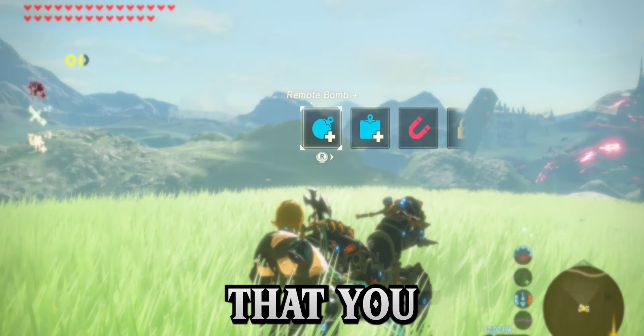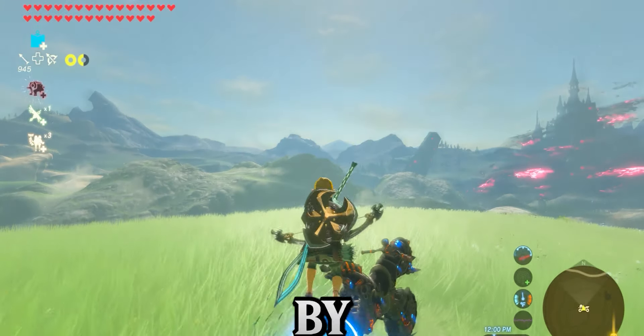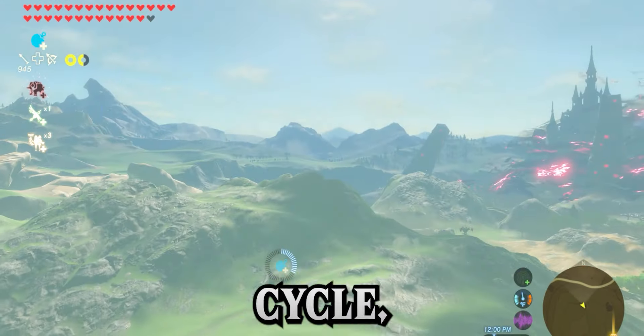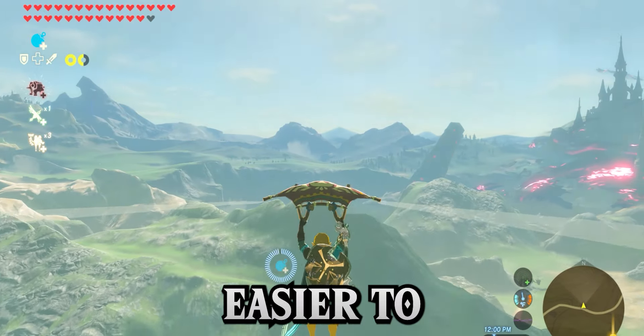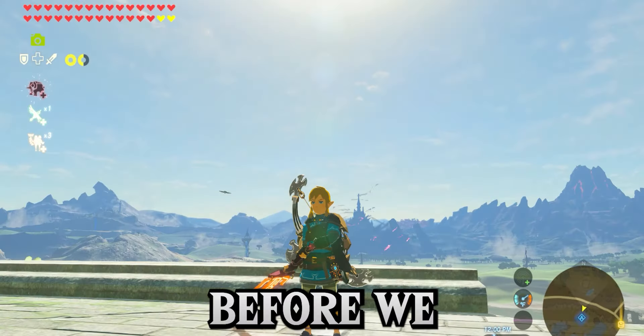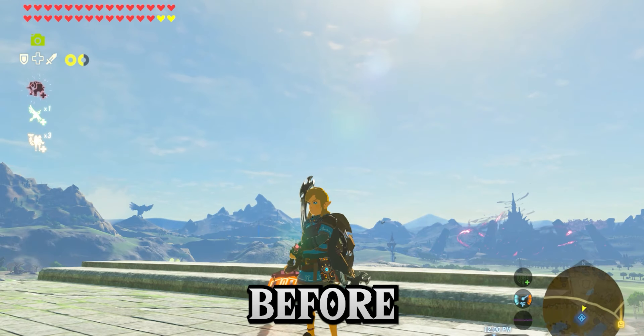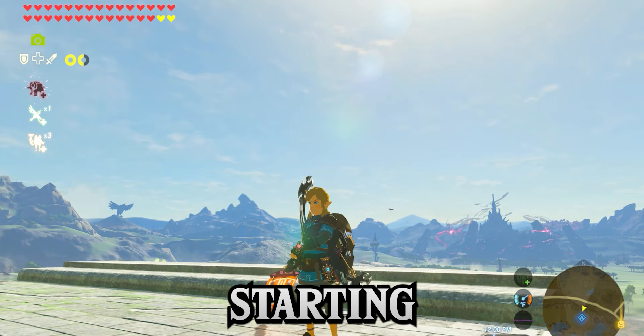Number 6. If you've messed with Breath of the Wild's glitches, you've probably tried Wind Bombing — it's a great way to fly over Hyrule. But the one issue is that you need a platform to jump off of and get bullet time, which means you can't always do it anywhere. However, you can actually get bullet time by jumping over the back wheel of the Master Cycle, which makes it a lot easier to line up that perfect launch.